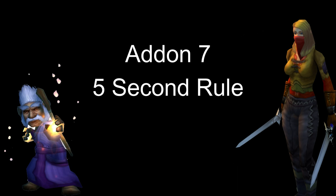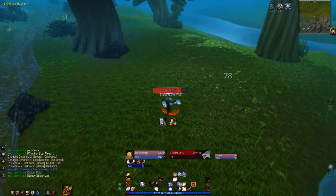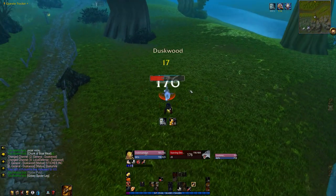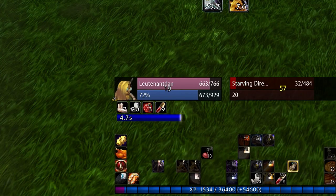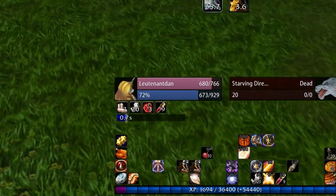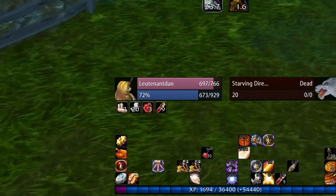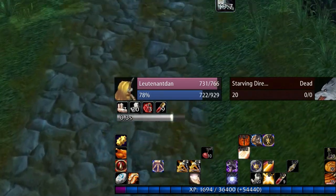Add-on number 7: 5 Second Rule. This add-on is great for casters and another super simple add-on. Its job is to simply indicate those 5 seconds after casting, so you know when your mana regen ticks will start, and then to show you those ticks so you don't waste any precious mana during a fight.